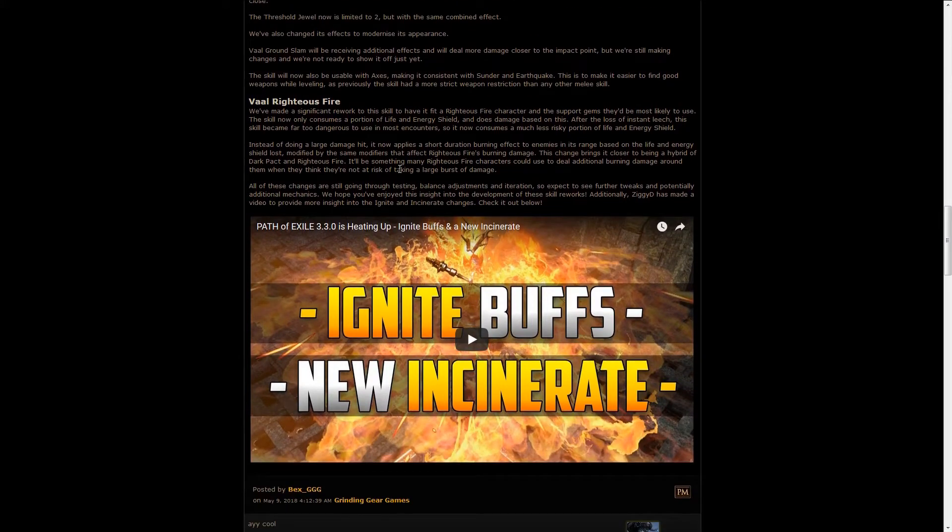Vaal Righteous Fire is going to get improved as well. First up, it's not going to consume all of your life, but just a part of your life and energy shield, and it's going to deal damage based on that. Also, it's going to add a short duration burning effect on enemies based on the life and energy shield you lose. It now works very similar to Righteous Fire, which is exactly what GGG wants, so that you can use the same supports for the Vaal skill and the normal skill.